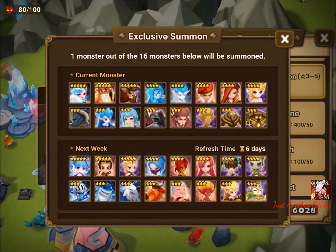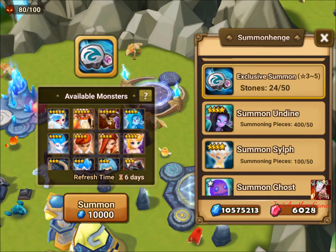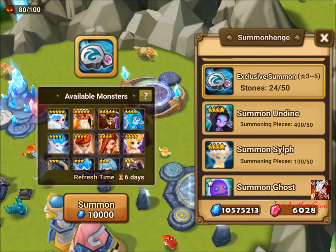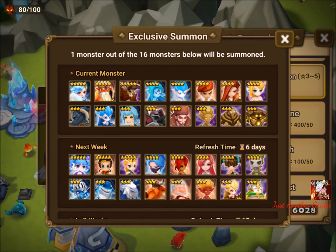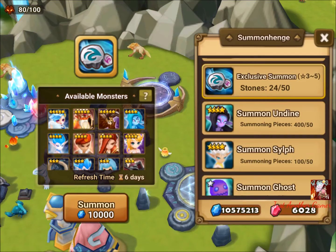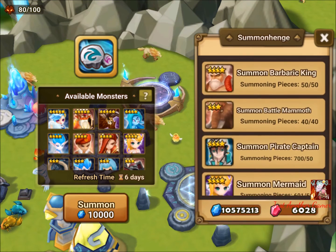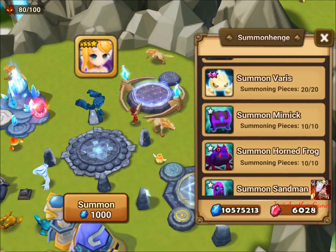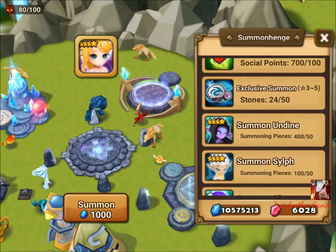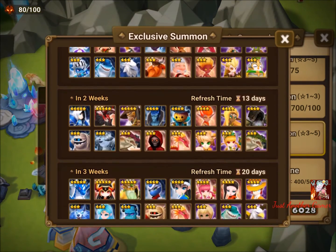That covers all the exclusive summons review. I actually did my exclusive summons about two hours ago before the cycle changed. The previous cycle was pretty good — it had Praha, Perna, and Galleon, which I needed, but I didn't get any of them. I still have like 700 pieces of renting and the mermaid wise I don't really find a need to build mermaids.